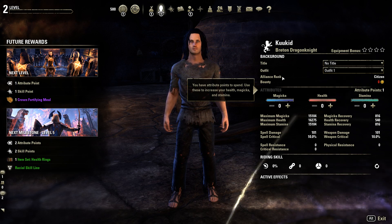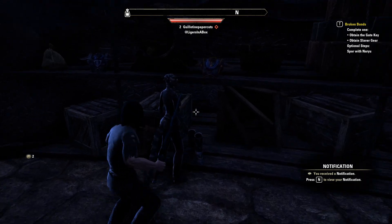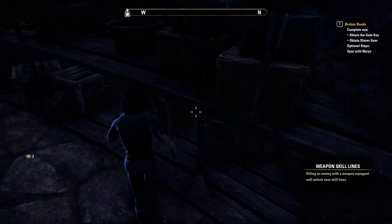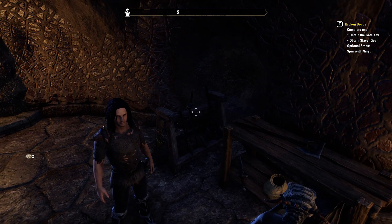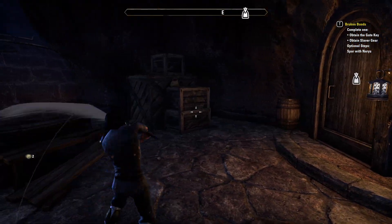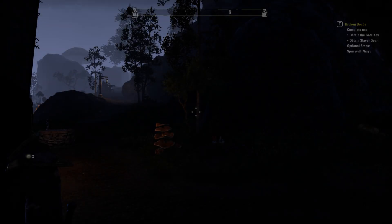You have attribute points to spend. Use these to increase your health, magicka, and stamina. There's equipment here — an axe, a sword, battle axe, dagger. I wonder if it's possible to equip two items. You can actually dual wield in this game! The attack speed for greatsword is actually pretty fast. We'll go with the dual wield for now and see how it pans out.